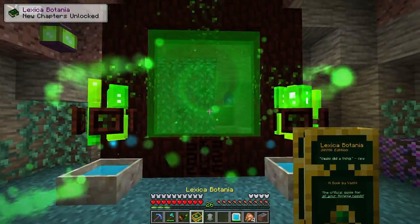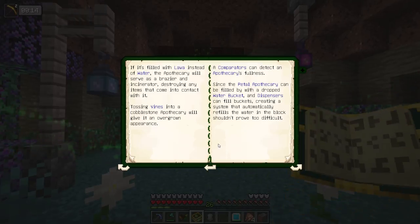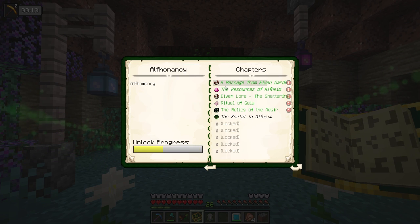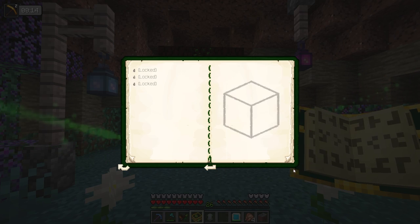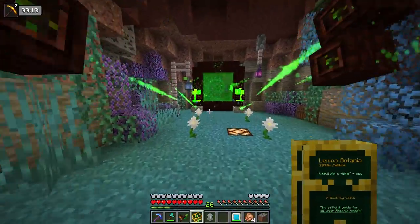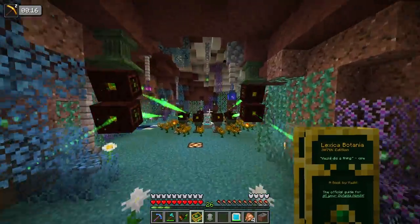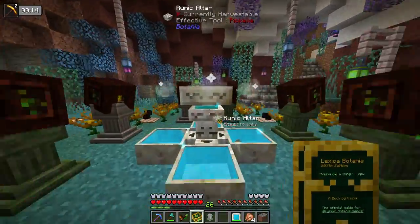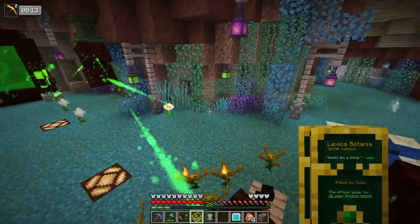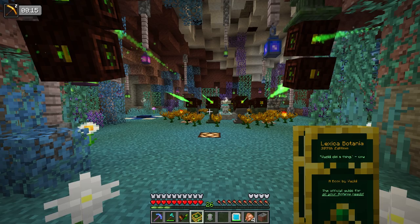Let's send this over to the good old elves on the other side. And they spit it back out — they're like, 'Thank you for your overworldly knowledge; I'm going to give you some of ours.' In return, we get an upgraded book that just unlocked chapters of Alphamancy. Basically, we've unlocked all of Botania's potential — besides the stuff locked behind the boss battle, which we're not doing today.